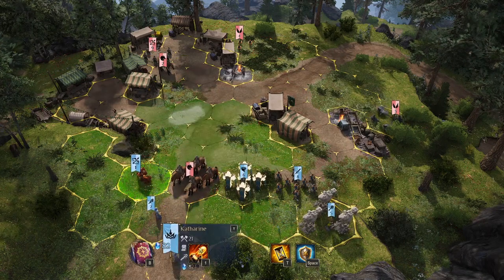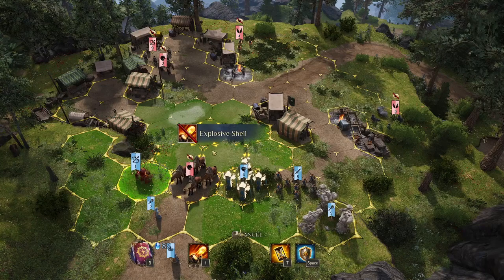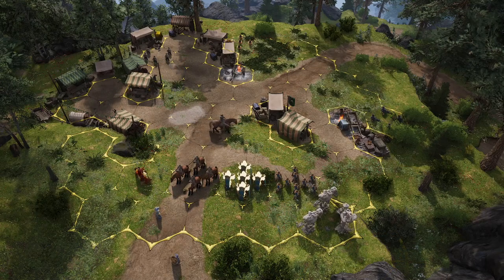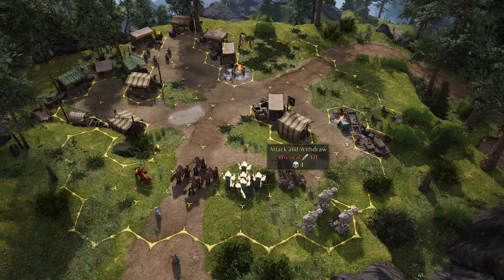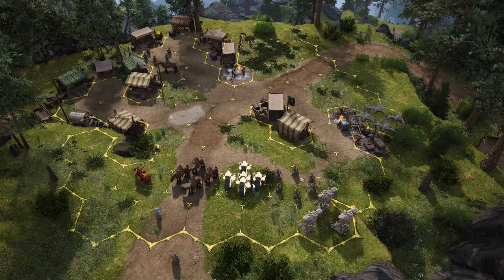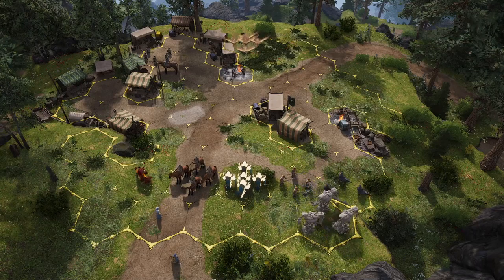Some units have skills — this one has a ranged skill they can use if they can reach the target. Some units can wait and attack later, attacking at the end of the turn. A unit can also defend, and when they're done with their turn they always defend. While moving or attacking you're not defending, so you take full damage and don't have extra armor.